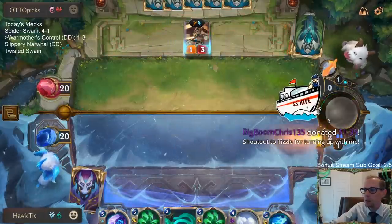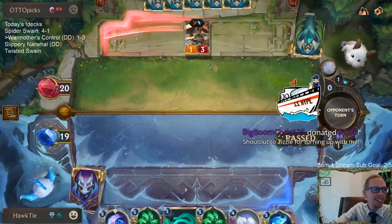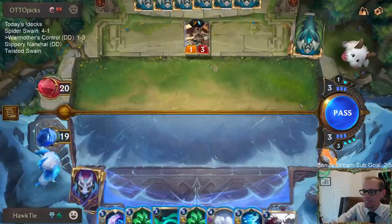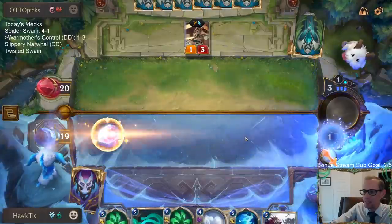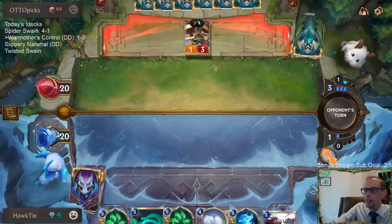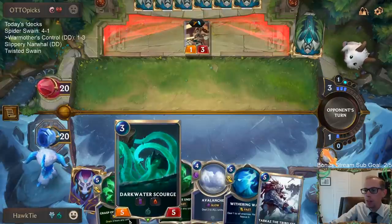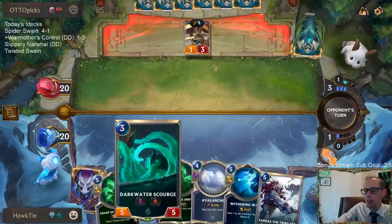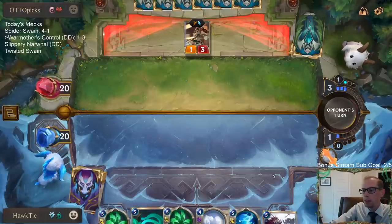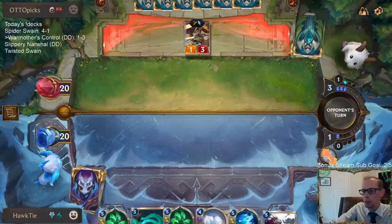Topher said I had to battle through a horrible draw — it's good to know that was a horrible draw, because that's what all of our hands are looking like. I felt like Darkwater Scourge could maybe help just slow things down. Darkwater Scourge is a good one to have in hand, because you don't want Warmother's Call to grab Darkwater Scourge. You want your Ledroses and Tryndameres coming in through Warmother's Call — you don't want those cards in hand.